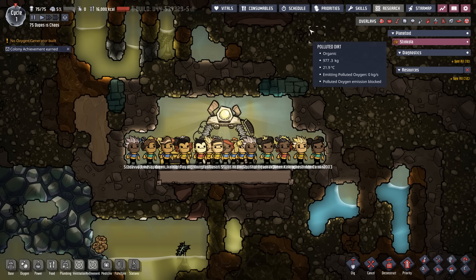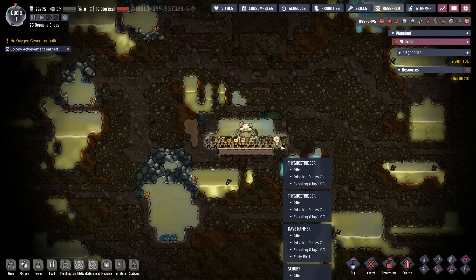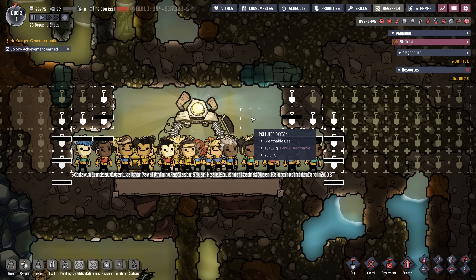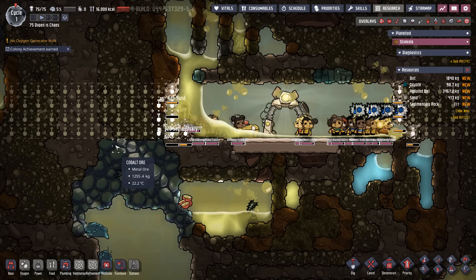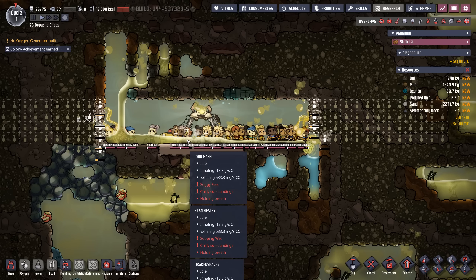Normally before starting I'd adjust the schedule and get everything nice and tight, but this time we're not going to. In fact, I'm not even going to hurry to build any bathrooms, because the strategy going in is to let them pee themselves so we can breathe off the fumes of their urine. We're queuing up a bunch of dig commands immediately and expanding in both directions and up and down. One of the problems is 75 dupes are going to breathe all the oxygen in this cavity pretty quickly, so as soon as we have a little material, we'll start building oxygen-producing devices. With all this water off-gassing, it's going to provide a lot of oxygen for us.